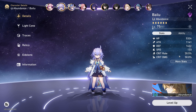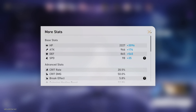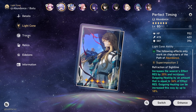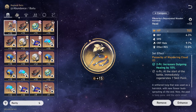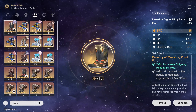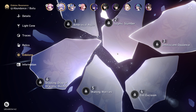Next is Bailu. These are her stats. Light Cone is Perfect Timing. Traces and relics. Eidolons — of course she's at Eidolon zero.